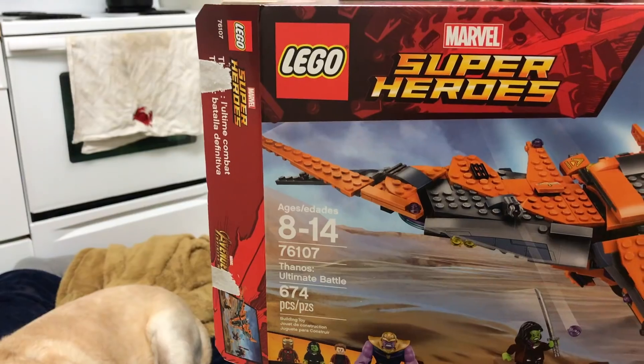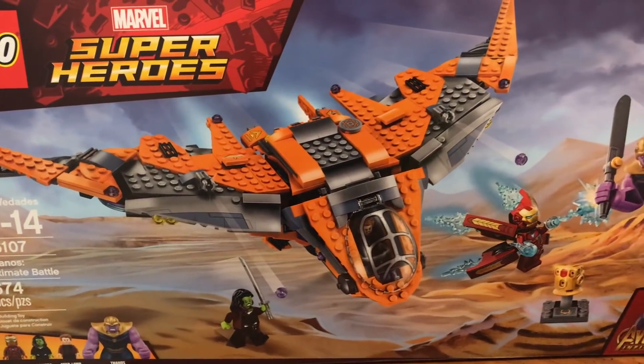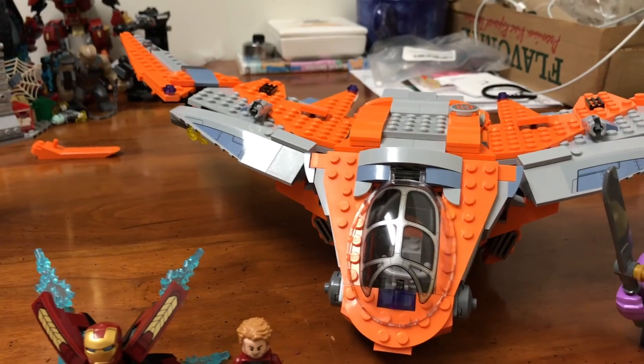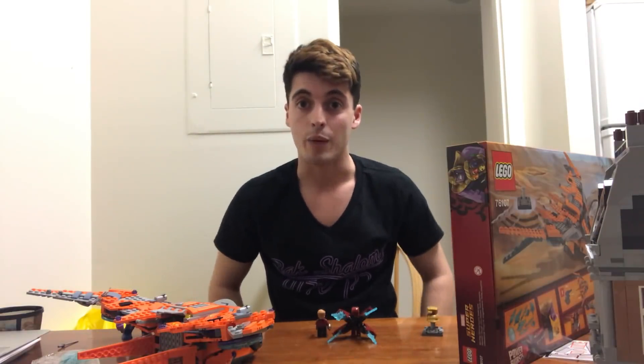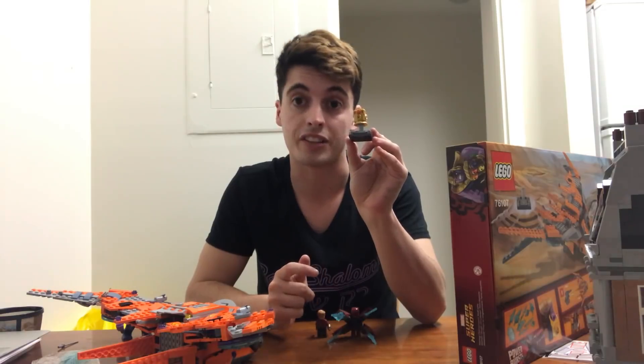The figures are awesome looking and overall a really good set. On to set number six — the last set. Thanos Ultimate Battle includes the Milano, Thanos, Power Stone, and the Infinity Gauntlet. This is where it all comes together. I'm just going to cut to when this one's done. Finished — the Milano is a really awesome looking build. We have the Thanos big figure, also pretty awesome. And finally, the Infinity Gauntlet — let's add all the gems and call this a successful day.